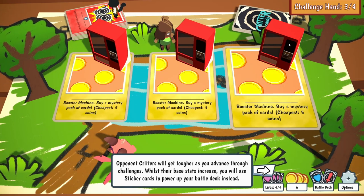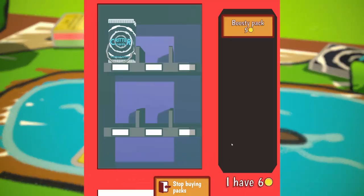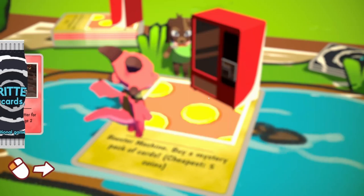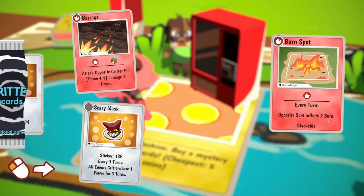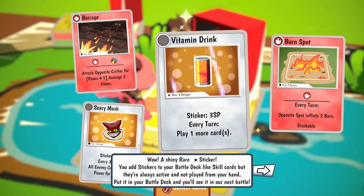Buy a mystery pack of cards - I've got six coins, I can buy a pack. A booster pack - yes please! Oh here we go, we've got that unboxing feeling - opening cards live on stream. Attack opposite critter for power plus one damage two times. Scary Mask - a sticker, every three turns all enemy critters lose one power for three turns. Opposite spot inflicts burn, and a sticker - every turn, play one more card. That's cool, that's shiny.